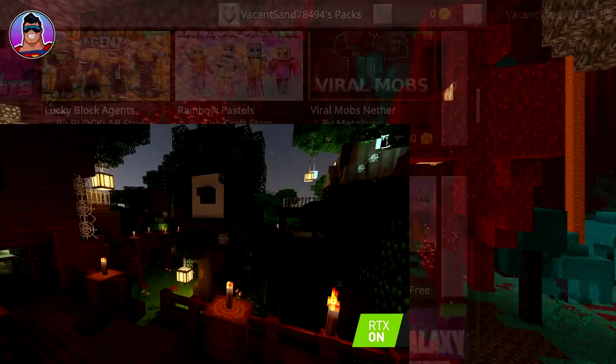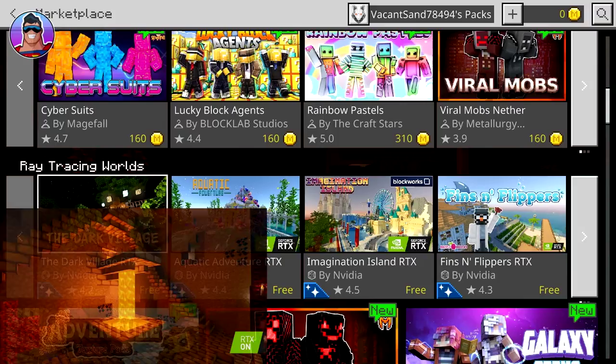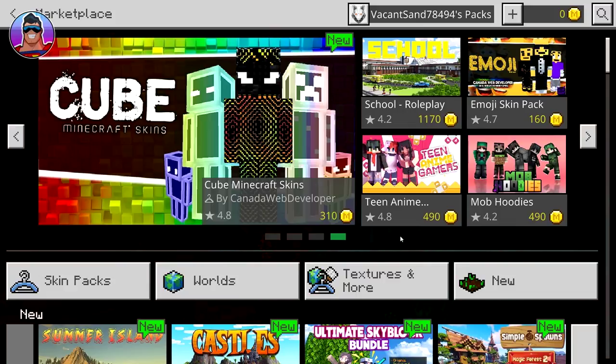There are also all these NVIDIA ones trying to push the whole new RTX rendering packages. I can't run those because my computer's not powerful enough — if I try to install them, it just gives me an error message. But if your computer is super powerful and you've got the right type of video card, you can run those. They all have RTX in the name, so that's how you'll know. But if you're a normal guy like me without a super powerful computer, what you need to do is click the search button in the top right-hand corner — it looks like a little magnifying glass.